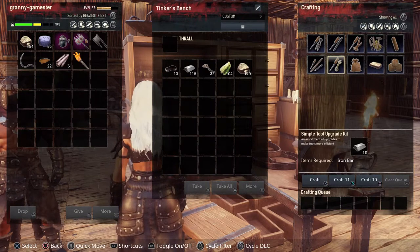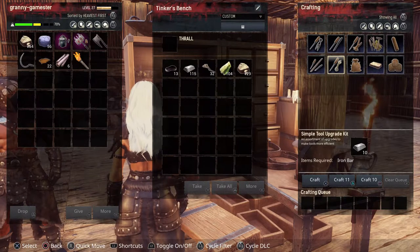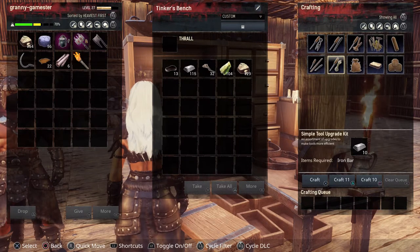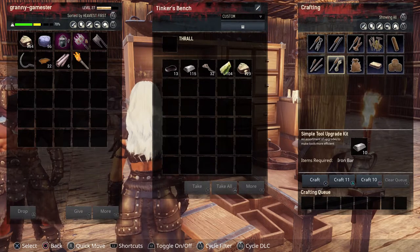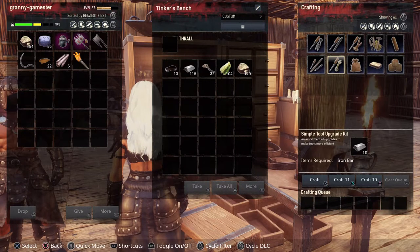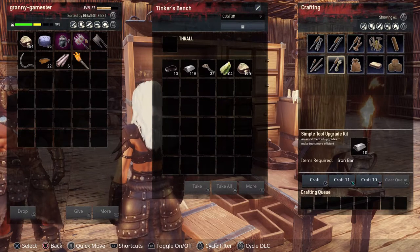The next one is your Simple Tool Upgrade, which upgrades all your tools. Say you got eight pieces of wood with every hit with your axe — if you apply this to your axe, it will increase it to nine. This is early game, so these don't increase that much in the very beginning, but every little bit helps.